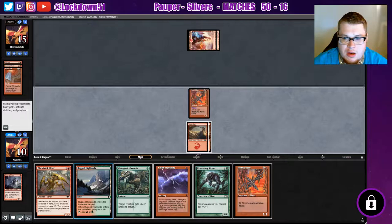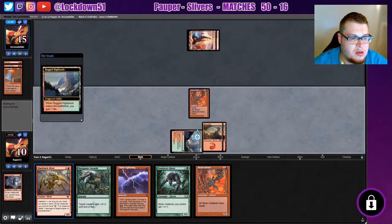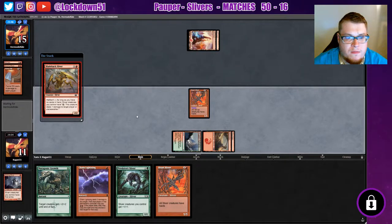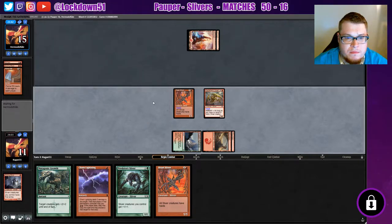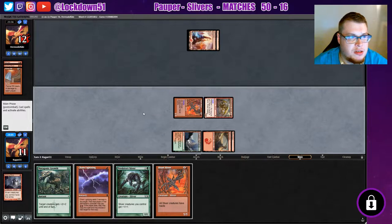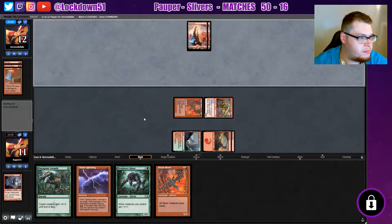Alright, we get another Heart Sliver. We'll put down the Blade Sliver — we are running out of life though. If they don't kill us next turn it might be possible for us to clean up the game.